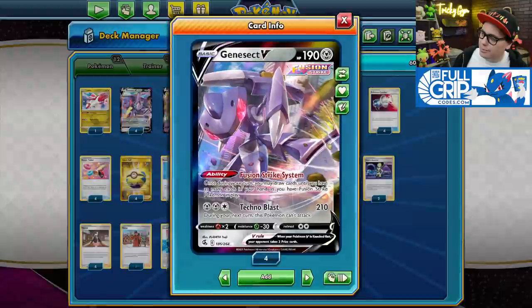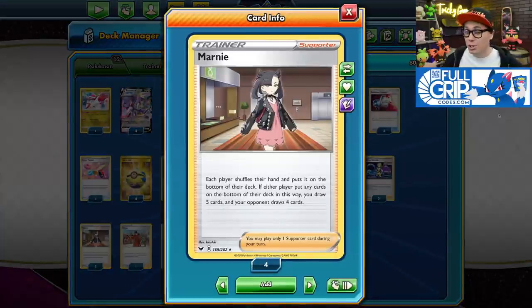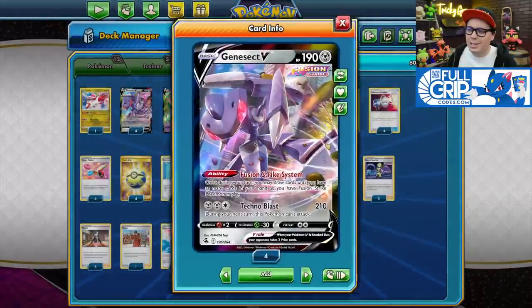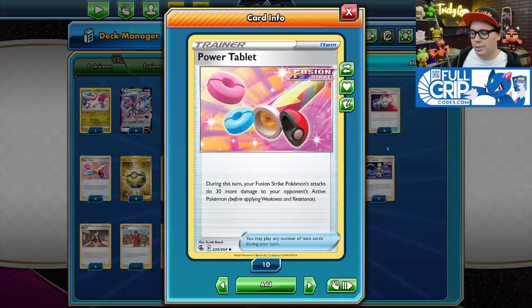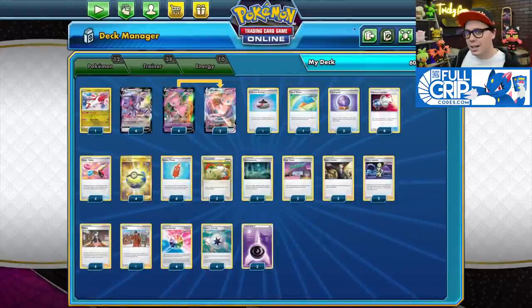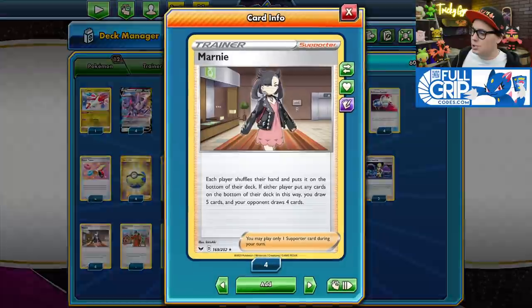In this version of the list, we're playing four copies of Marnie, which pairs really well with both Genesect V and Mew VMax because it sets your opponent to just a four-card hand. Marnie is one of the most disruptive supporters in the game. One weakness of Marnie is that it only draws you five cards, but that's not a weakness in this deck because you have Fusion Strike System to churn through the rest of your deck. I really like the Marnie version because it lets you conserve resources.